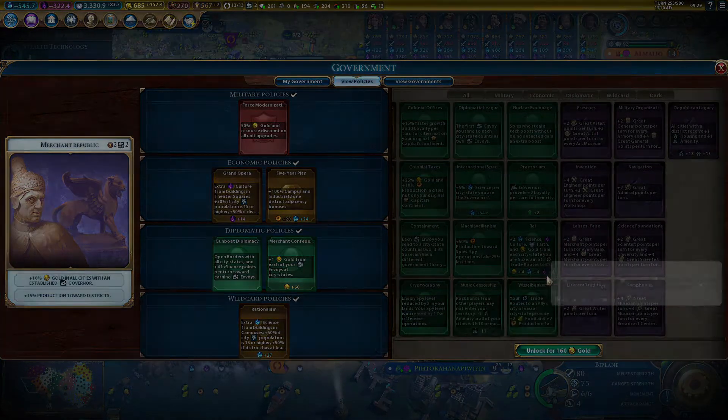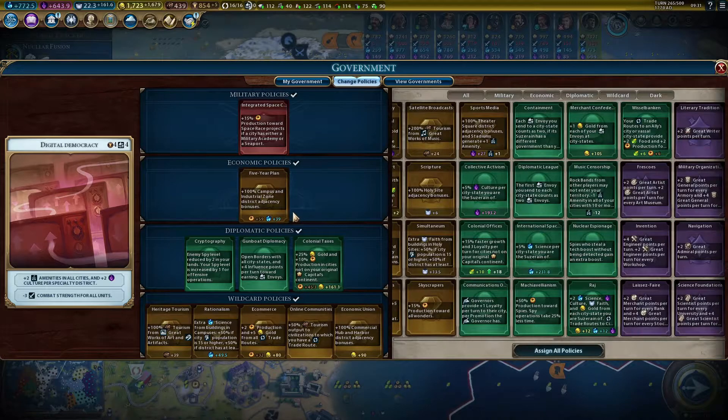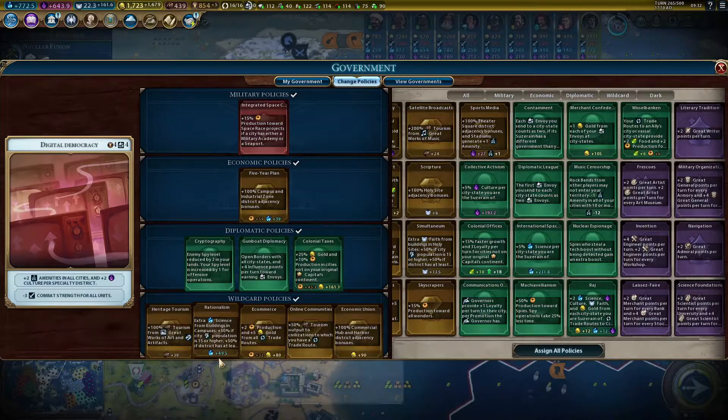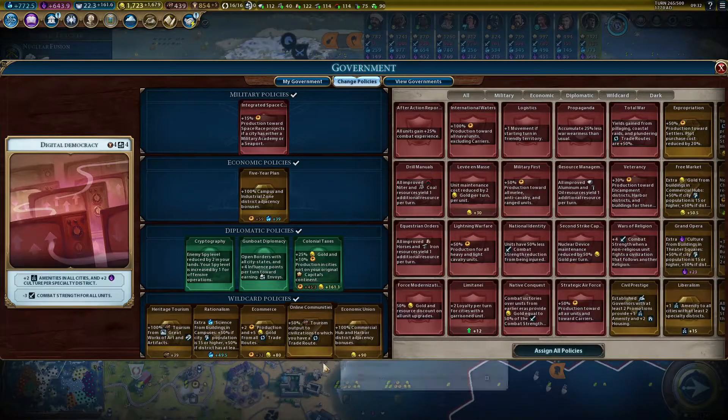Why would I keep rationalism then? Here is another game that shows the discrepancy with and without the mod even more prominently. I have rationalism again versus international space agency, which is five times higher in science bonus. There's no way I could have calculated that myself.